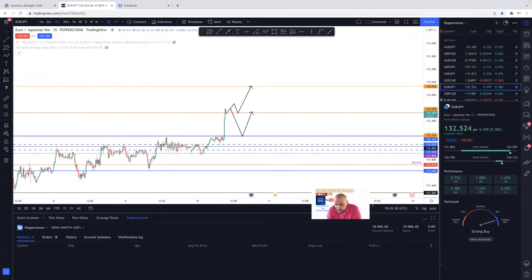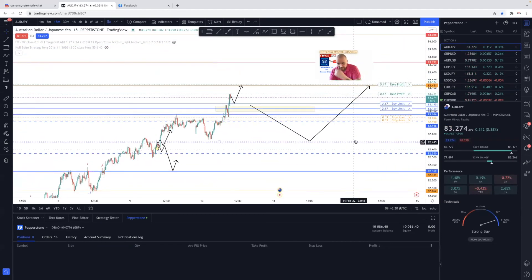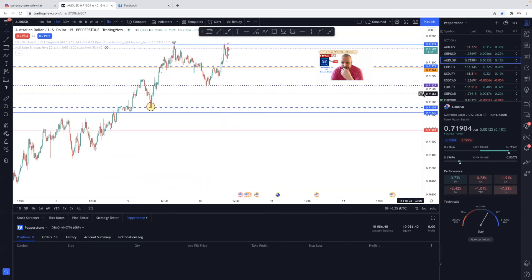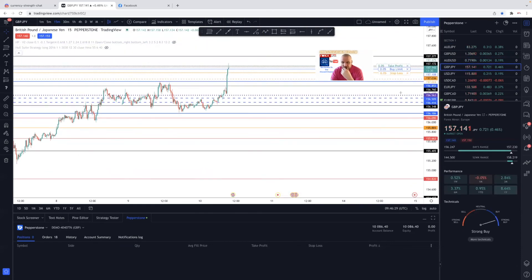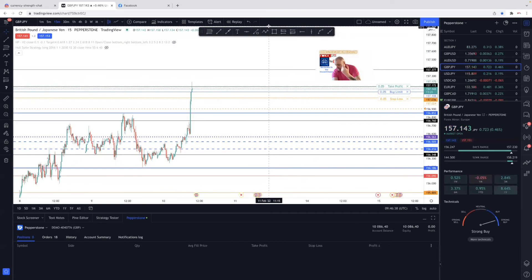We could do a move up to here or further up, or price might meander along and then break above a bit, come down, and shoot up to the next level. I've got a few orders in — some inactive limits and pending orders. We're in good profit at the moment. I'm doing this on demo via TradingView with Pepperstone. I do have two live accounts and I'm confident I can use Pepperstone with TradingView. I just need to get used to setting limits and pending orders via TradingView as opposed to my MT4.